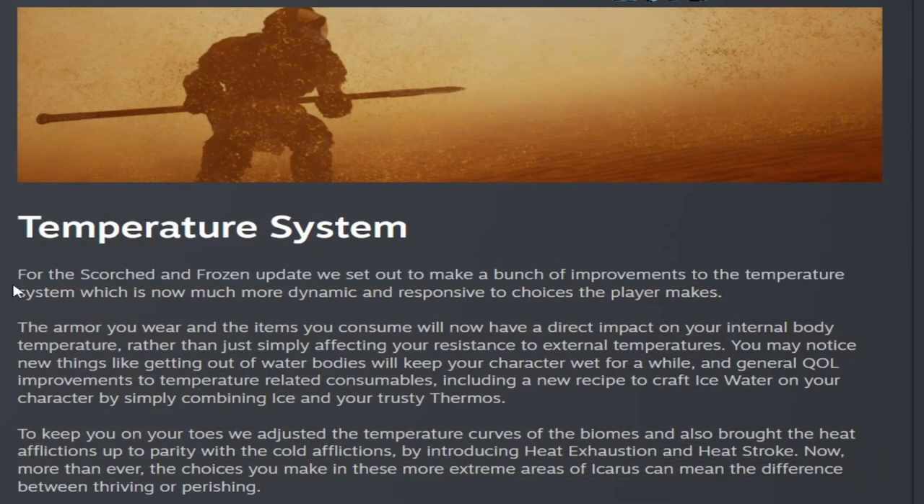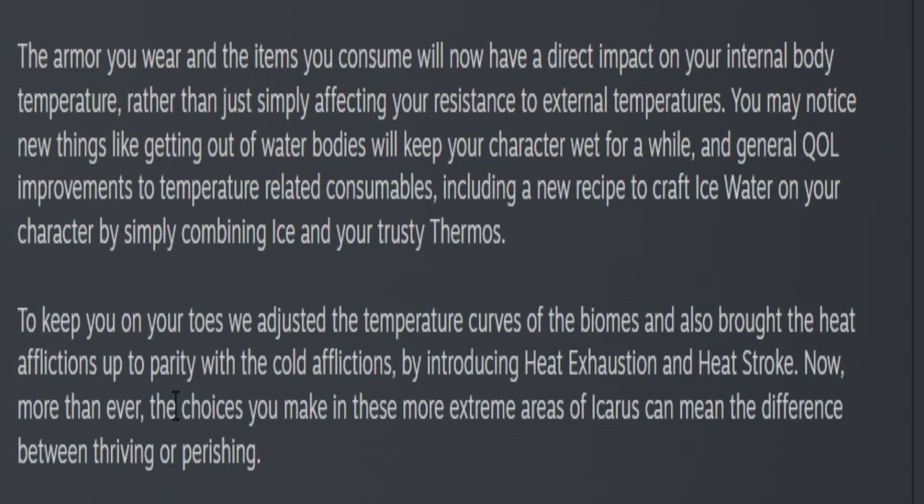The Temperature System. For the Scorched and Frozen update, we set out to make a bunch of improvements to the temperature system, which is now more dynamic and responsive to choices the player makes. The armor you wear and the items you consume will now have a direct impact on your internal body temperature, rather than just simply affecting your resistance to external temperatures. You may notice new things like getting out of water bodies will keep your character wet for a while, and general QOL improvements to temperature-related consumables, including a new recipe to craft ice water by simply combining ice and your trusty thermos. We adjusted the temperature curves of the biomes and also brought the heat afflictions up to parity with the cold afflictions, by introducing heat exhaustion and heat stroke. Now more than ever, the choices you make in these more extreme areas of Icarus can mean the difference between thriving or perishing.